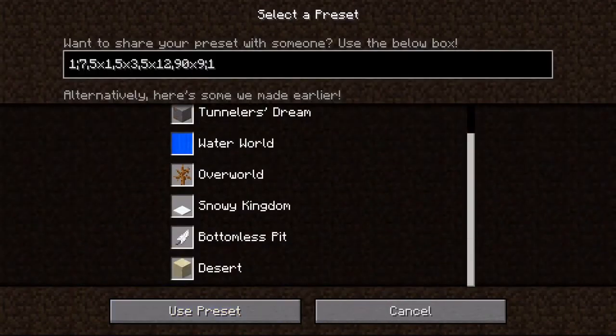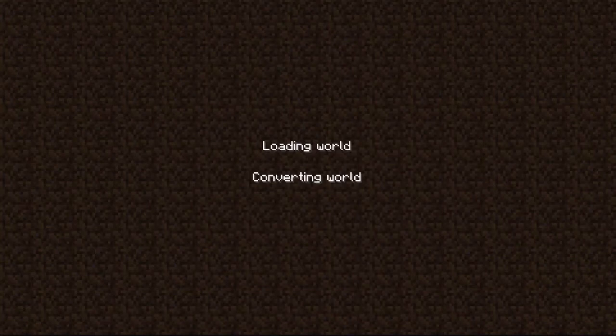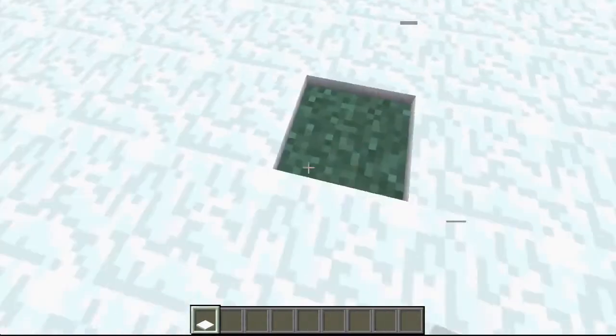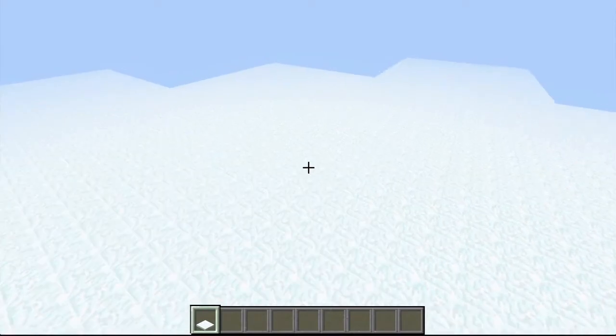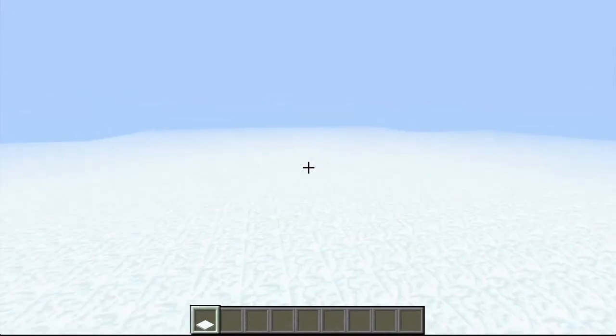Customize, presets, snowy kingdom, done, create new world. And here we have it — this is just a whole world generating with snow. This update is called the pre-release for the Pretty Scary Update, which is going to be 1.4, as it's been labeled by Dinnerbone.